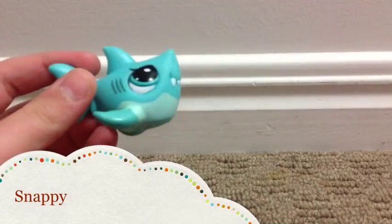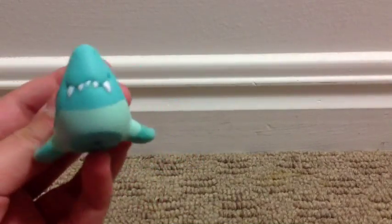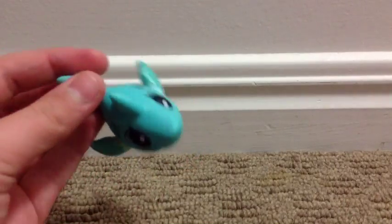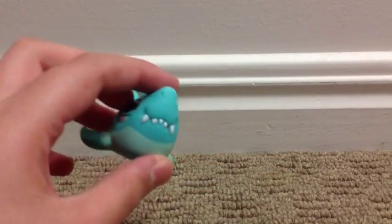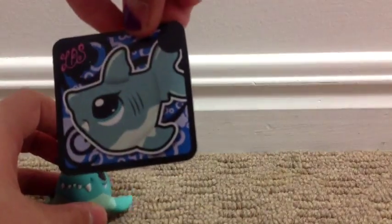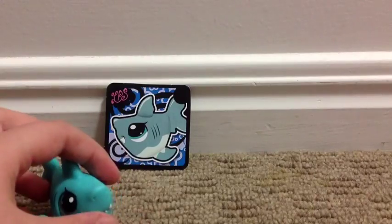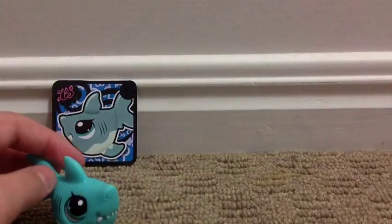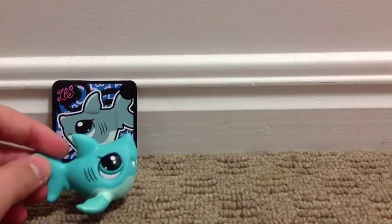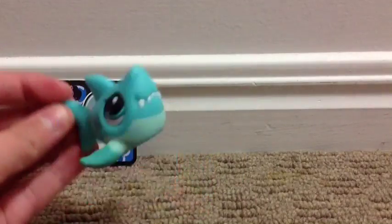The first one I got was this shark. I got it mainly because sharks are very hard to find, so this is my first shark — it's a boy in my opinion. This is the token it came with. Because I have the LPS app on my iPad, you can scan these tokens and get information about the pet in game. It said this shark loves to swim around in the aquarium, so this is a very active shark.